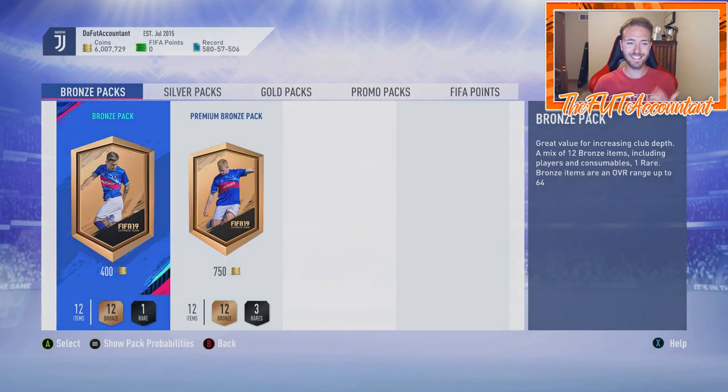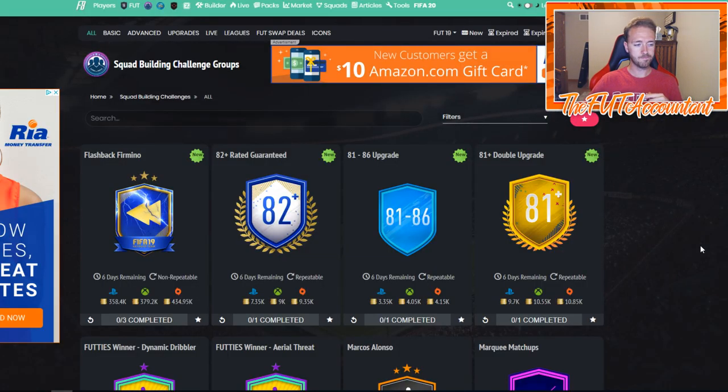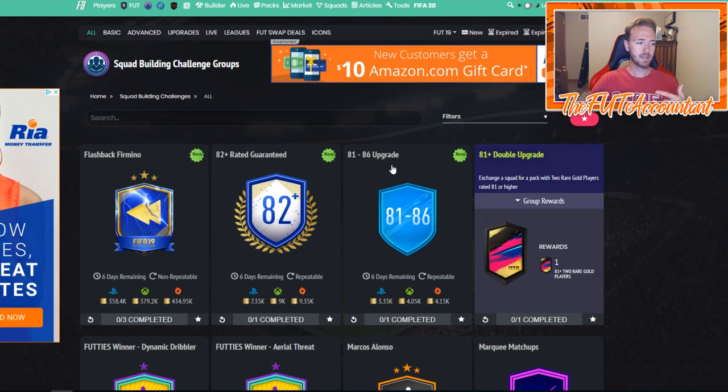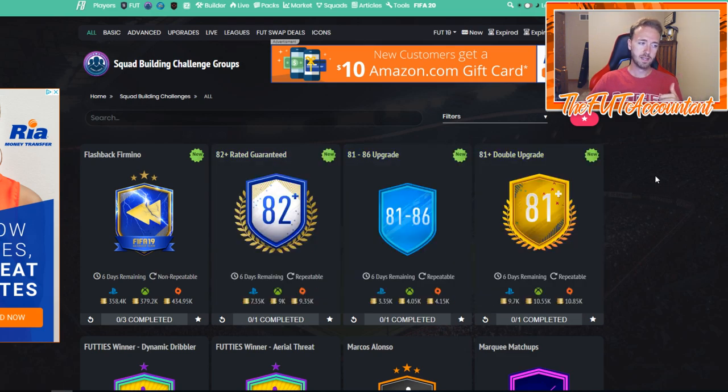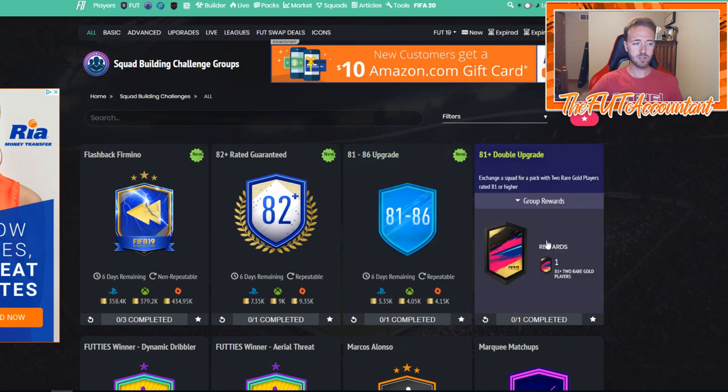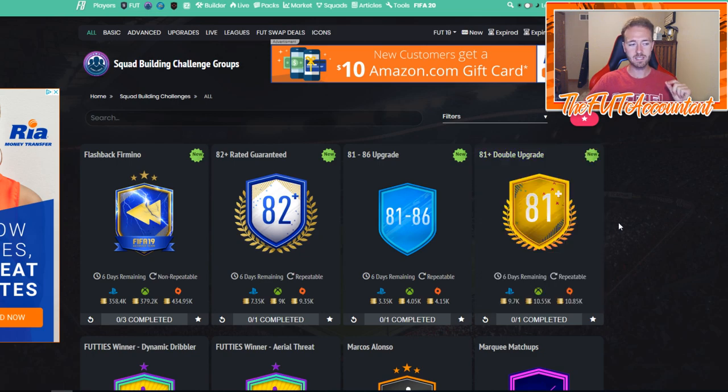Here's my overall thinking: the 81+ double upgrade costs 10,000 coins, the 81 to 86 costs 4,000 coins, and the 82+ costs 9,000 coins. If you're looking for special cards and big pulls, the 81+ double upgrade is the way to go — you get two cards both 81+, giving you the best chance at walkouts and special cards.